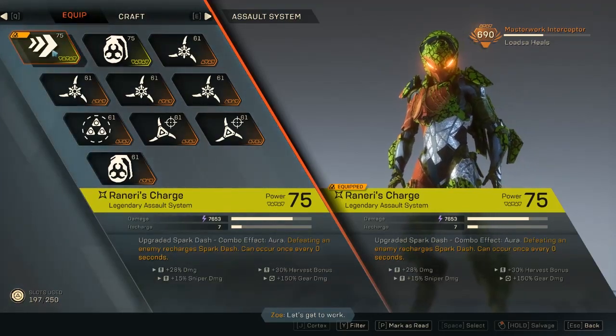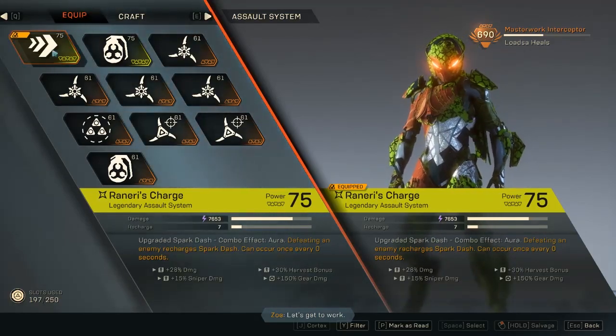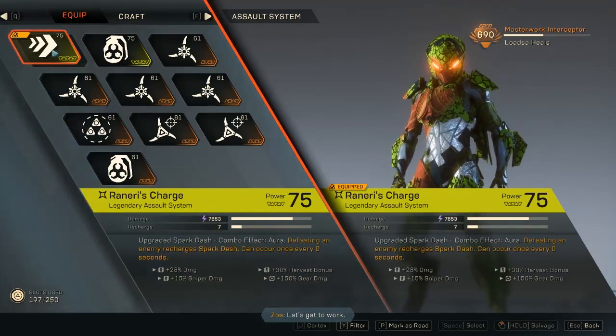If you target an enemy and there are other enemies between you and the target, you also damage them while traveling to your target — kind of like AoE damage. The stats are solid: 28% damage to everything, so melee attacks, weapons, and all gear get 28% extra. It also deals 150 extra gear damage for this specific item, bringing total damage to around 19,000. It's electric damage, good against shielded enemies, and it's a detonator — so it triggers combos on primed enemies.